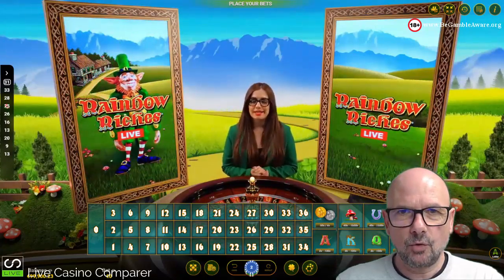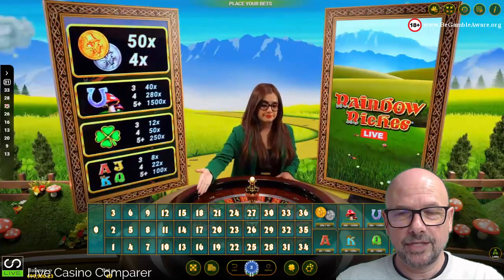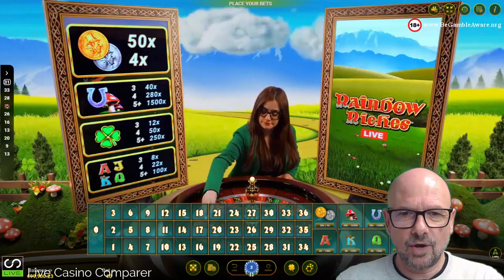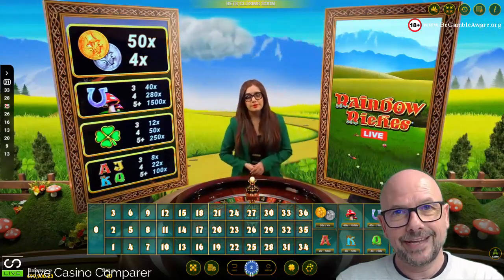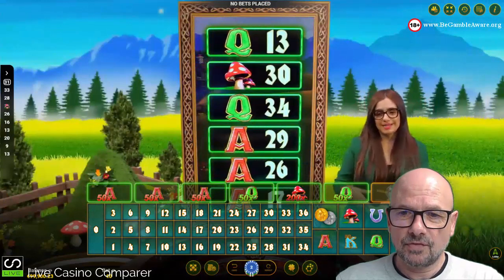The roulette game is a modified roulette game — this is a game of only straight up bets, that's the only bet you can place. If you place a straight up bet and it wins without a multiplier, it pays 12 to 1, which is pretty measly. There are no other inside bets or outside bets available.